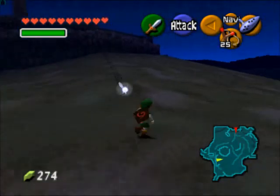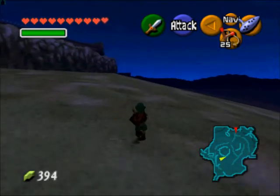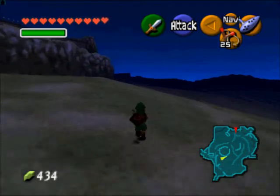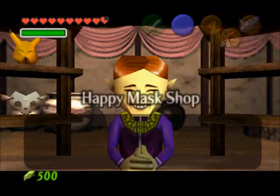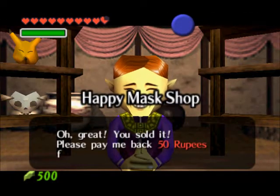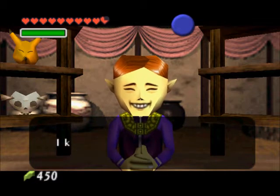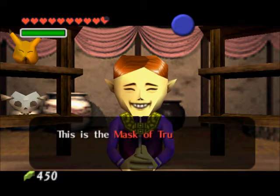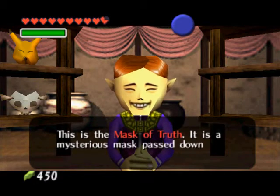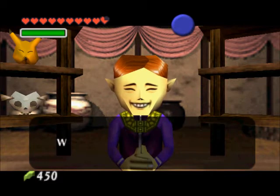Then we'll head back to the mask shop. And as you can see, we now have 500 rupees. Back at the Happy Mask Shop, you'll give him 50 rupees for the bunny hood. And now he's going to let you choose from four other masks — he's going to give you, or lend you, the mask of truth. There's really only one main use for that, and we're going to get to it right now.